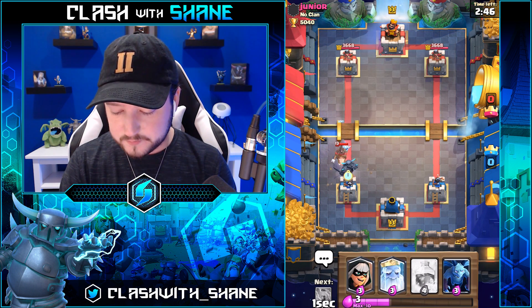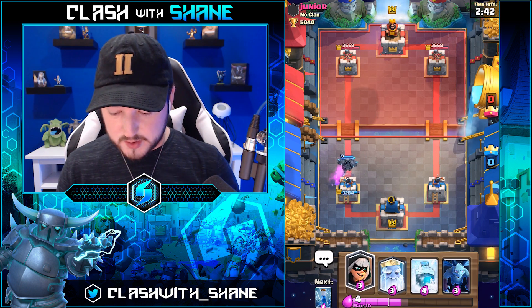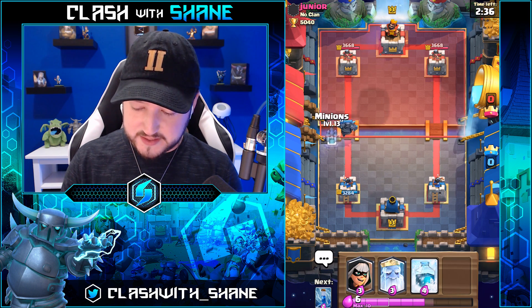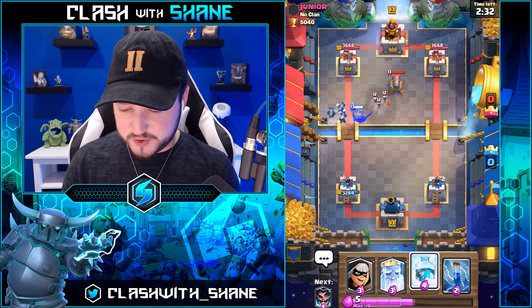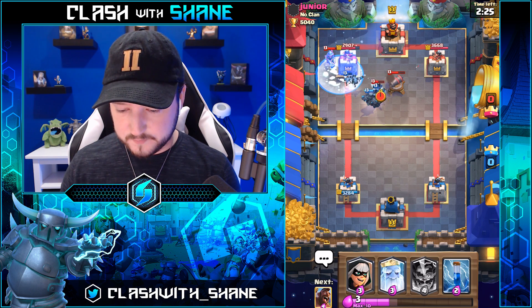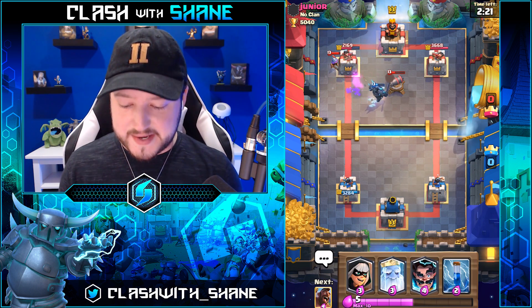Let's go Pekka here for that Hog Rider. Pekka gets a shot off before dying — nice. I want to go minions to support this Pekka. He might have a Fireball, but we shall see. It's going to be a 2.6 Hog, isn't it? Those minions are just getting the work done. Maybe he didn't have to Fireball after all.